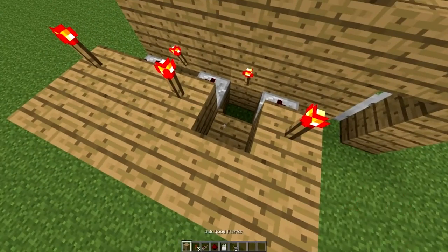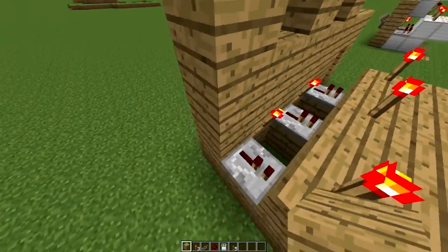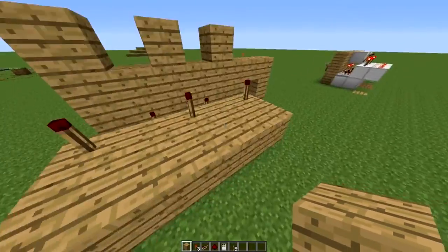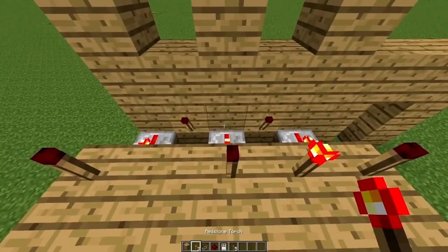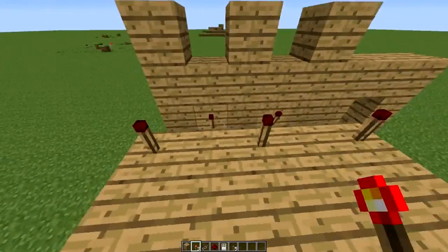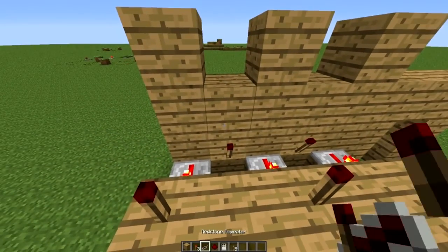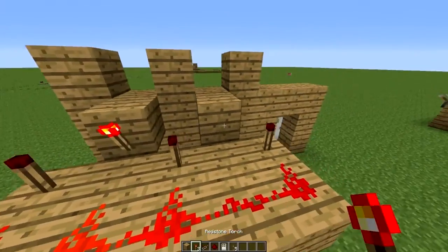One, two — there you go. The repeaters should work. Yep, it should work. Then you're going to put redstone here. Now you must be thinking: what are we going to do with this redstone? Mainly you put one block above the redstone torch and then you put two torches right here.